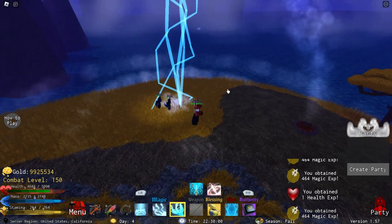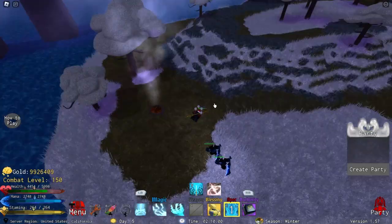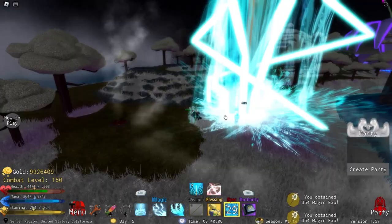Now moving on to the specs. At level 76, you unlock the Thunderclap spec. This spec looks absolutely amazing, but its damage is alright for its super long 30-second cooldown. Its mana cost isn't the worst, and its damage is okay — it does do a lot of damage, but for a spec, I would say it's okay. There are definitely better specs out there, but this one does look amazing, and if you want to use it, definitely go for it.